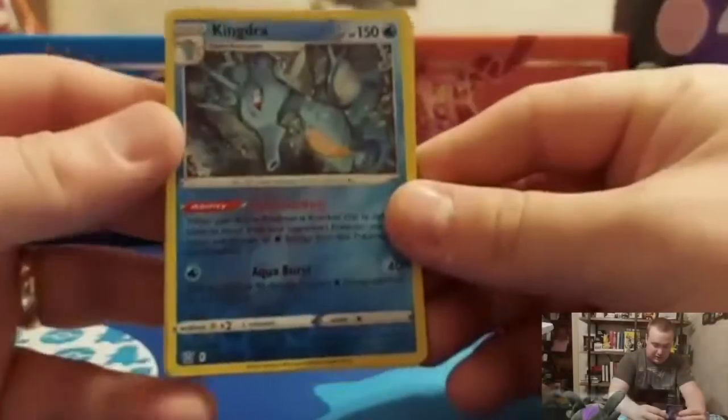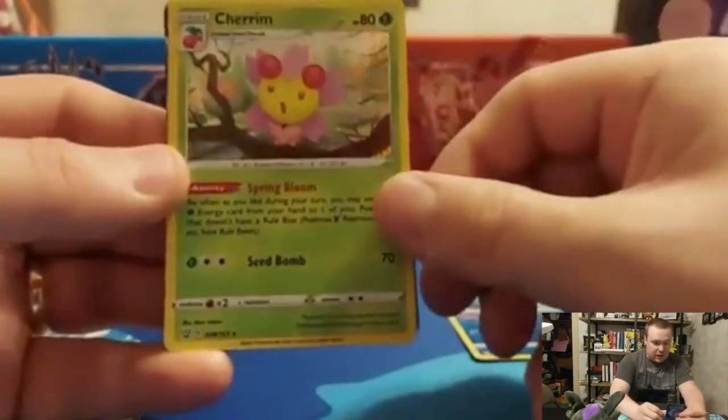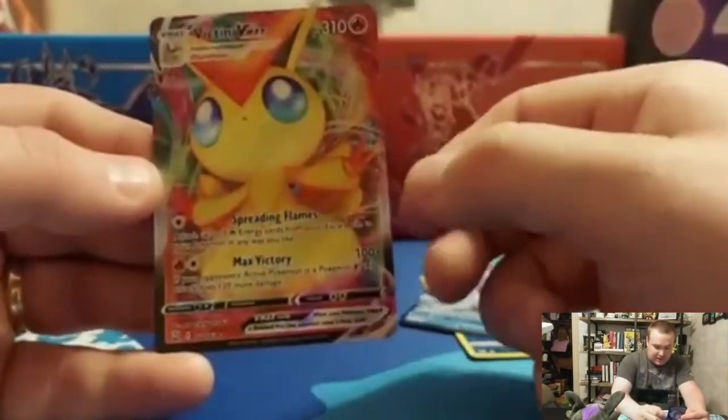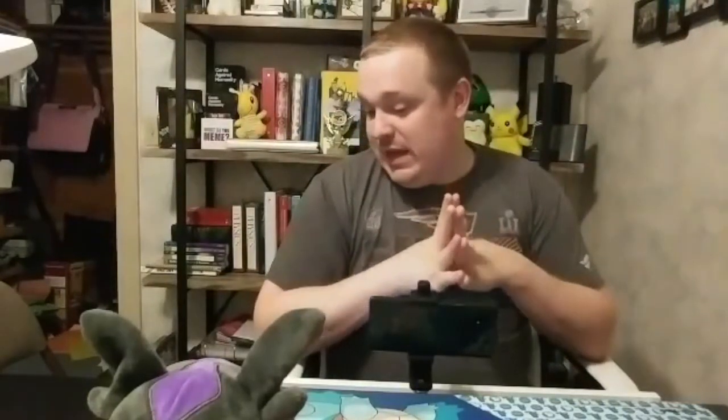All righty then. Let's look at our pulls for the day. Pulls are the Reverse Holo Kingdra — which is actually a rare — Holographic Cherum, Holographic Steelix, our Empoleon V, and our Victini VMAX, which is really cool. I hope you guys enjoyed this episode. I know it's kind of out of the blue and not on its normal time, but you understand why I have to switch things up a little bit. I'll see you guys in the next video — no telling when that'll be. I did order something online that I think you guys will hopefully enjoy. I'll see you guys soon. Have a good night. Bye-bye.